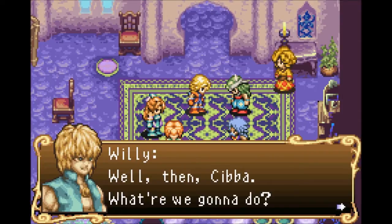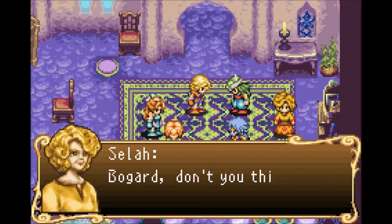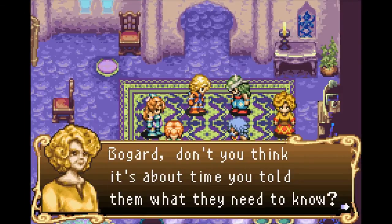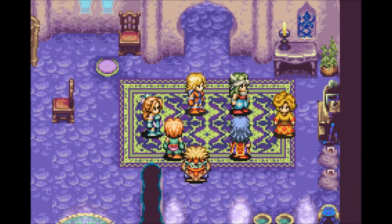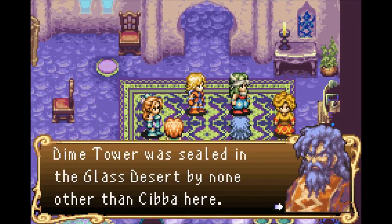Well then, Simba, what are we gonna do? Stay out of this, Willie — nobody likes you! Bogard, don't you think it's about time you told them what they need to know? Damn it, you guys are holding out on us! Well, I suppose Dime Tower was sealed in the Glass Desert by none other than Simba here.